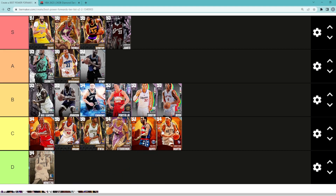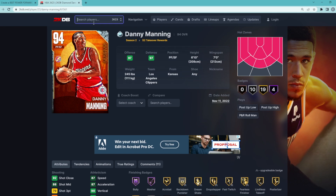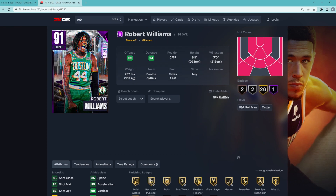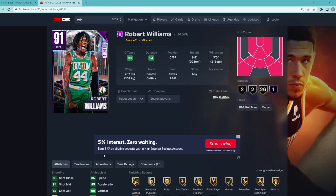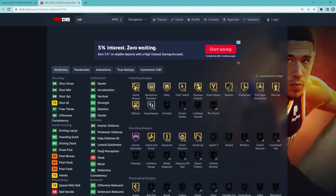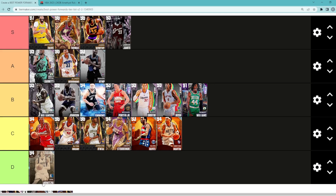Diamond Kenyon Martin is going to be in C tier — really not that crazy good of a card. Talking about Amethyst Robert Williams — I think he's going to be in B tier. As a budget card he's an absolute beast. For anyone looking for a budget power forward he could be a really good option. He's 6 foot 8 with a 7 foot wingspan, an amazing defender with a 92 block and 84 interior defense, 90 driving dunk, 90 standing dunk, and he's glitched in three-point shooting with an 88 three-ball and 84 mid-range. All around this card is going to be amazing at power forward — definitely B tier.